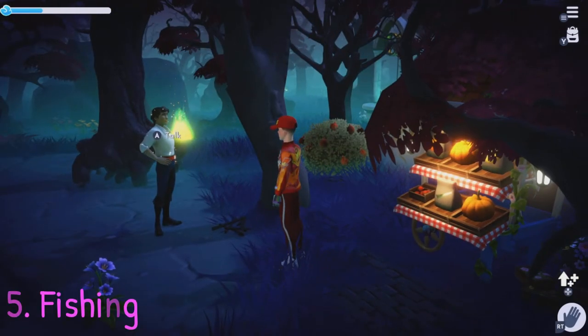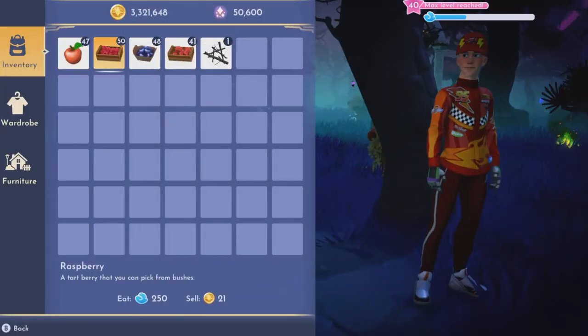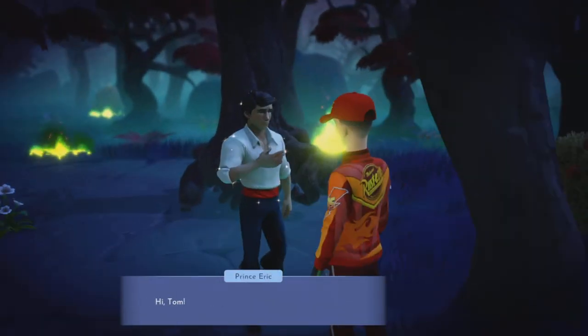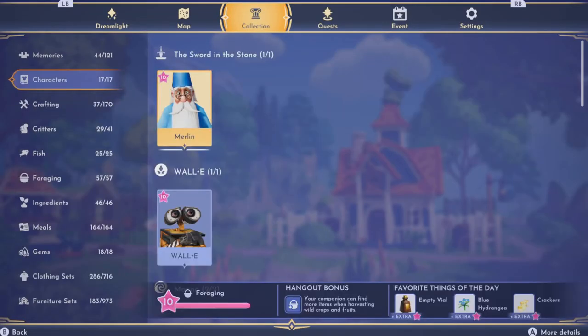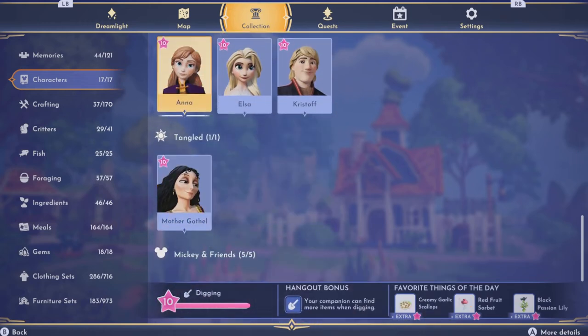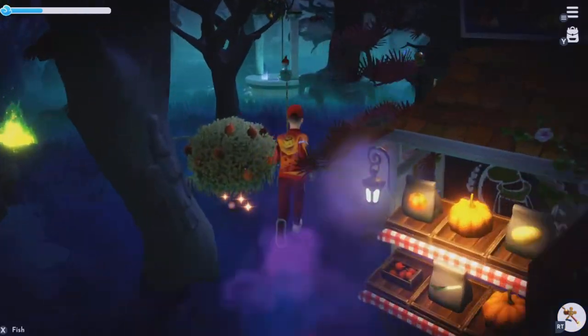Now the fifth thing: we're going to say goodbye to Eric and now I'm going to look for a fishing partner. For me that's going to be Moana or Goofy — yeah, Goofy for me. So I'm going to go find him. If you have the Forgotten Lands, this is probably the best place to fish in terms of making money.